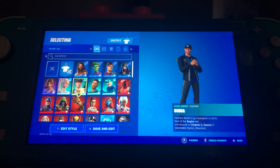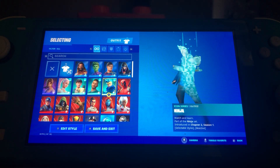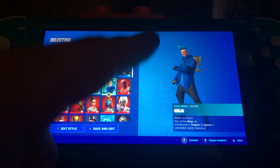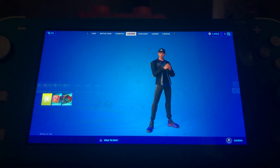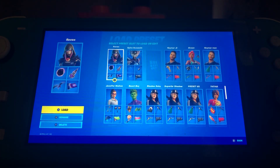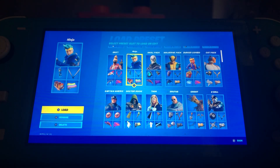We got Ronde, Booga, Neymar — who was actually the secret skin of last season — and of course Mr. McNinja. I actually bought the Ninja skin when it first came out in the item shop — I have the full Ninja set, the dual katanas, and all that.